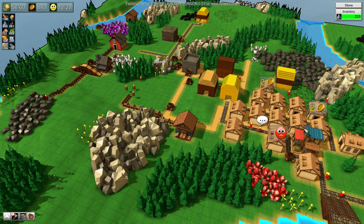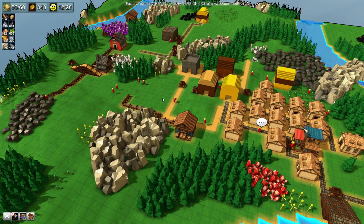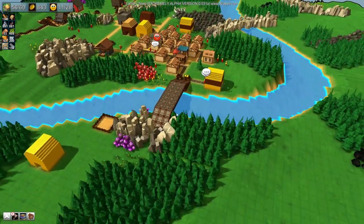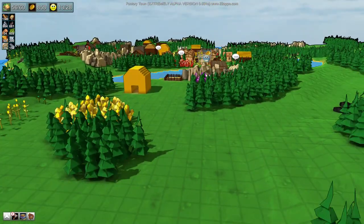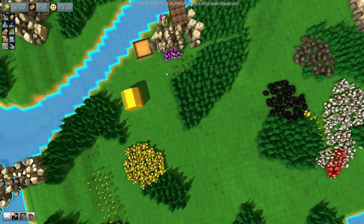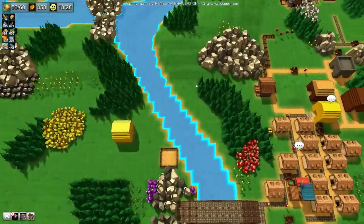Hello everybody and welcome back to Factory Town. My name is Twisted and today we are once again back in our beautiful town with a beautiful bridge right over here. We have conquered the other side of the river — it's now accessible to us, which is quite lovely.